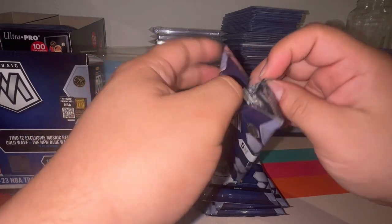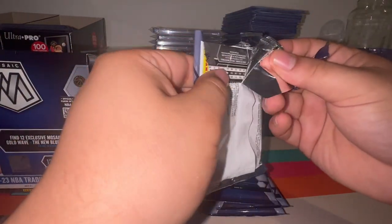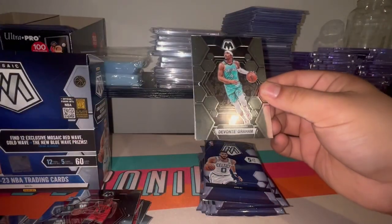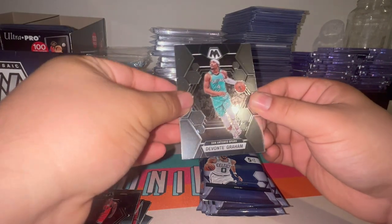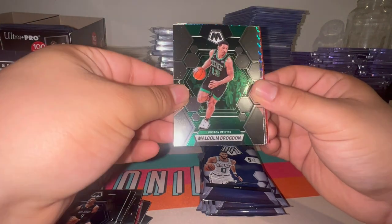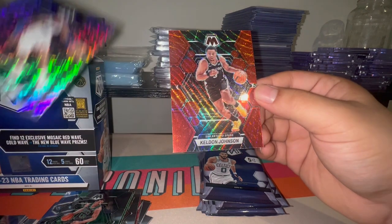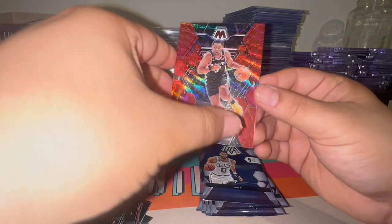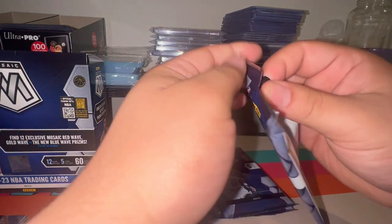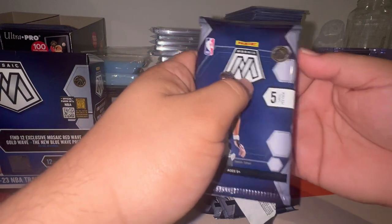This pack is ripping kind of weird, trying to be careful with it. Got Devonte' Graham from the Spurs, Jalen Suggs — looks like that's a Mosaic parallel. And a red wave with the Mosaic of Jalen McDaniels and the red wave is Keldon Johnson — that's a nice little PC hit, I'll take that.